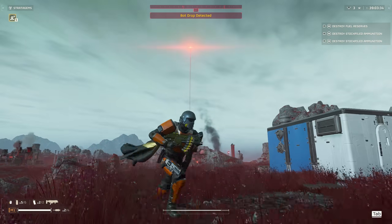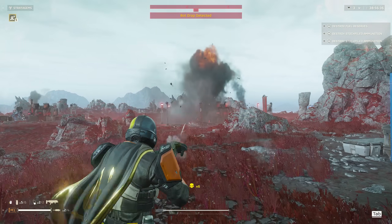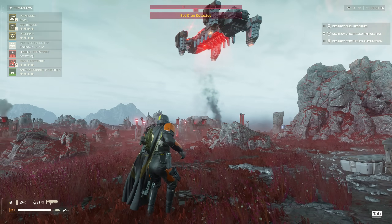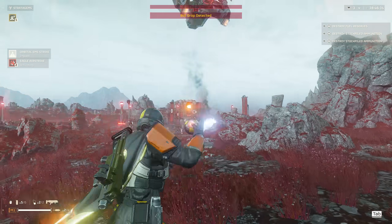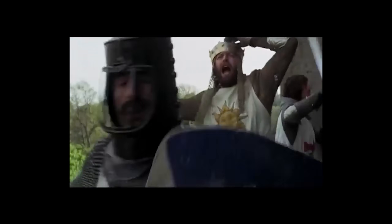Make sure you kill any enemy patrols that might detect you by coordinating with your squad, because when you're dealing with one bug breach another patrol might come around mid-combat and trigger another alarm — and that's when things get really out of control. The bigger the fight, the more patrols will see it, and before you know it things go from manageable to just run away.